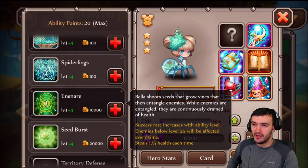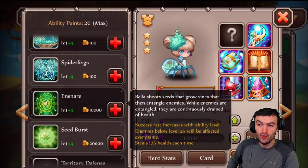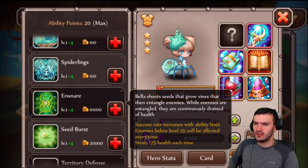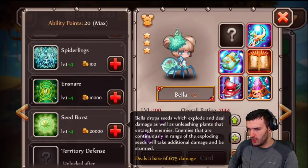She's the spider woman! Bella shoots seeds that grow vines that entangle enemies. While enemies are entangled, they are continuously drained of health. This one is not bad — pretty cool, because you already know a bunch of heroes that are going to be jumping around right away. Ezio is going to be entangled and can't move, losing energy. That seems like a decent ability.